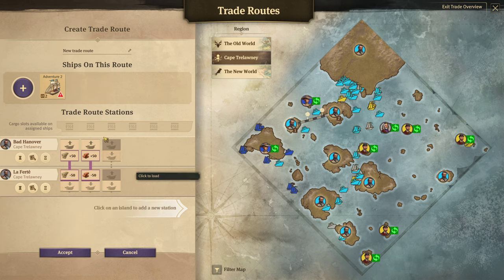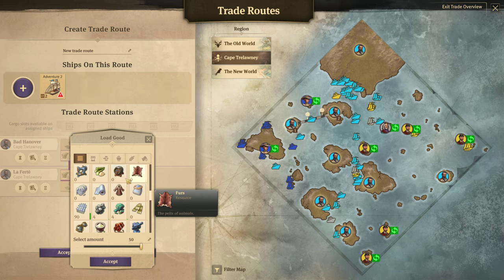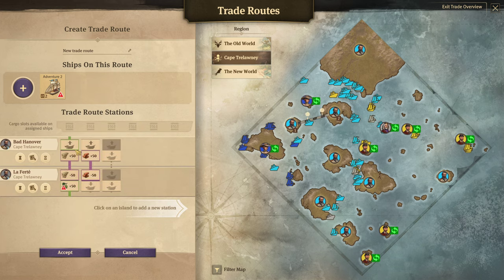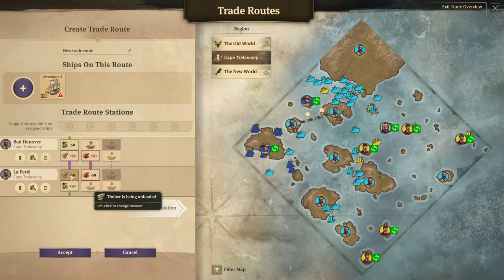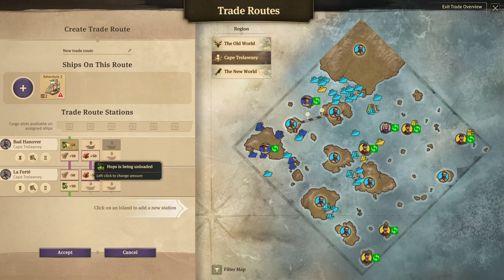But let's say I want to take something from La Ferte to Bat Hanover. You can use one of the first two cargo slots for that. Let's say I want to bring over hops from La Ferte to Bat Hanover. This will work — sort of. It will work as long as that timber is always unloaded and frees up that cargo slot. If it doesn't unload all that timber, it was never going to pick up the hops, and Bat Hanover is never going to get any hops.